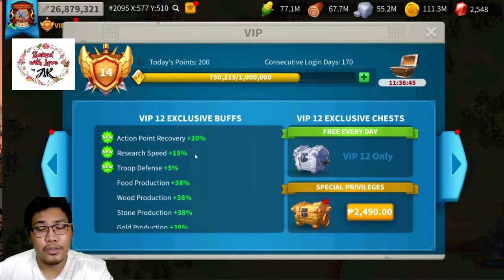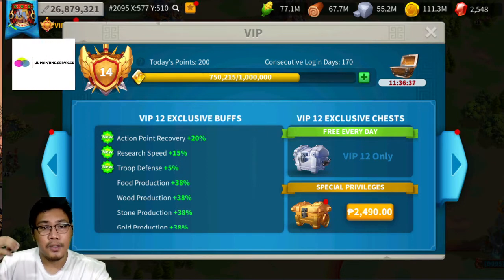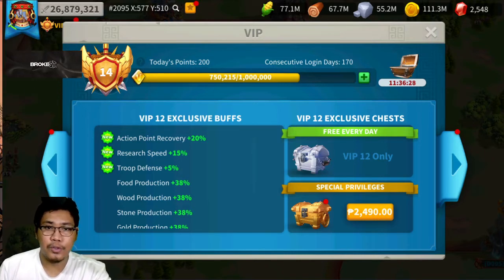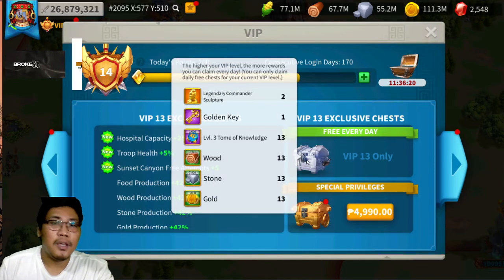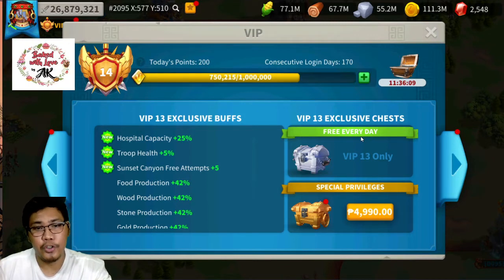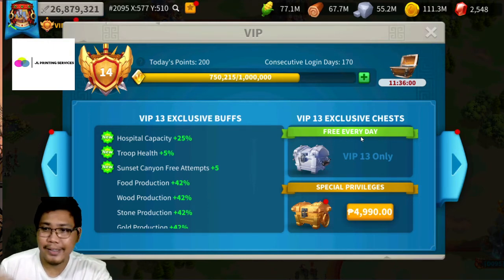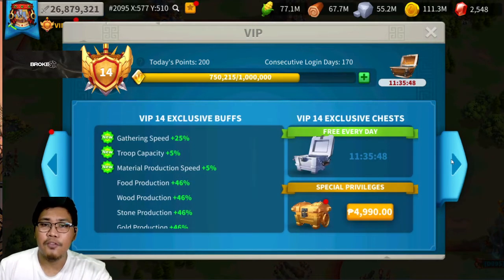Aside from two legendary sculptures, VIP 12 also gives you an additional five percent action point recovery — bringing it to 20 percent — plus 15 percent research speed and five percent troop defense, which applies to all troop types. At VIP 13, you still get two legendary commander sculptures per day, plus additional hospital capacity, troop health, and another three Sunset Canyon attempts bringing it to five total. Troop health is the hardest stat to get in the game.